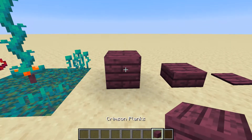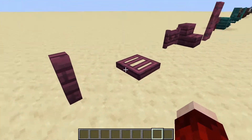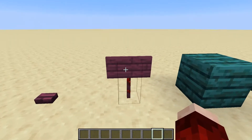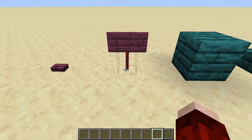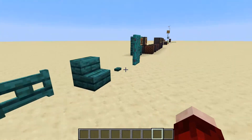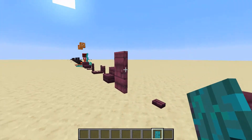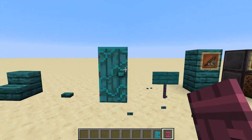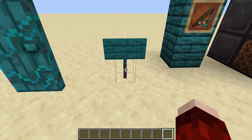Here we have the different wood variants — crimson planks — in all the different variants: pressure plates, trapdoors, doors, fence gates, and signs. With the signs the little sticks they're suspended on match what the actual logs look like. The door variants are really cool — the warped doors are really fancy and could be the entrance to some grand witch's house, while the crimson doors are a little more minimal.